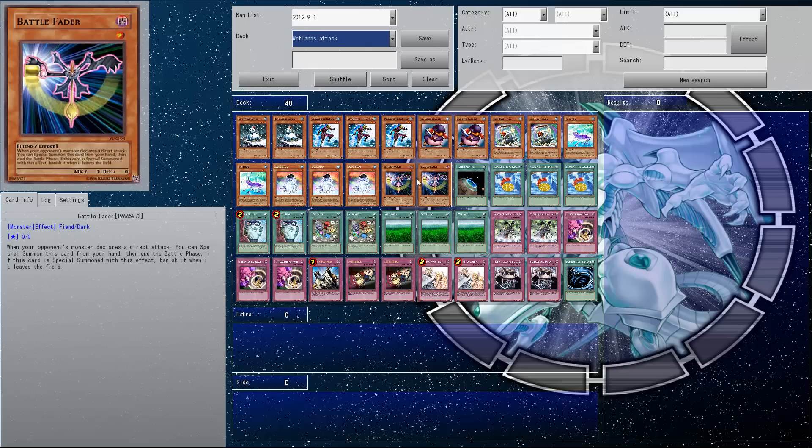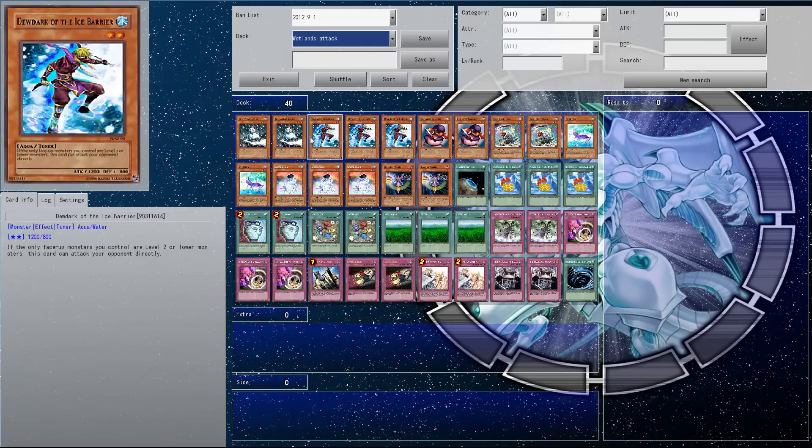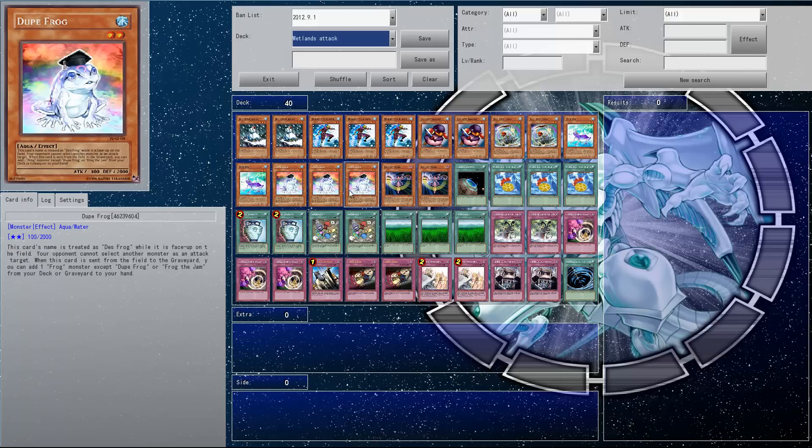Solidarity just works with this deck. Other than the two Battle Faders, they're more like Water Aqua type. It's a nice little boost and it can surprise your opponent when they think you've got like a 1,200 attack — they don't do anything, don't summon it, then you just whack down a Wetlands and Solidarity, and they're forced to use their back row really.